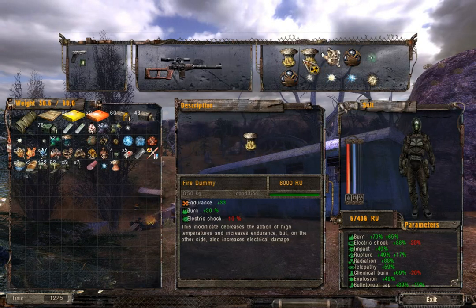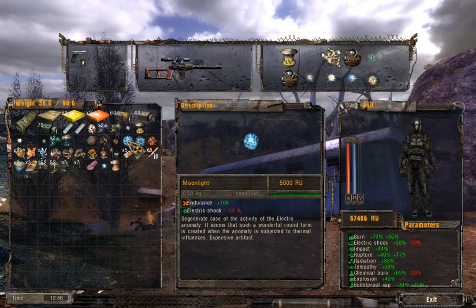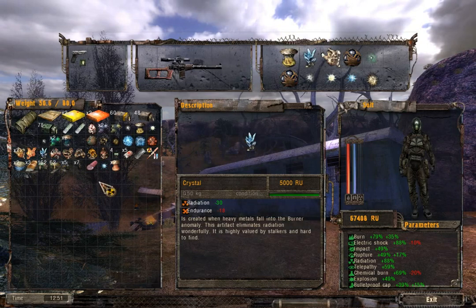So I'm gonna need to keep one of these. These, or maybe this. These together make 20 and these keep 30. Over 50. Let's just slap on some crystals.